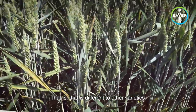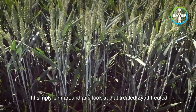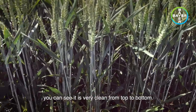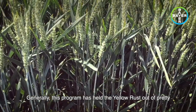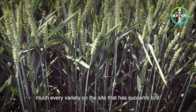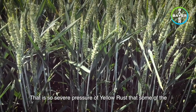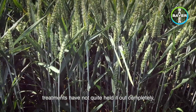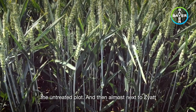That is different to other varieties that we'll come to further down the trial. If I simply turn round and look at that treated Zayat — treated with that program I've previously mentioned — you can see it is very clean from top to bottom. Generally this program has held the yellow rust out of pretty much every variety on the site that has succumbed to it. There is one further down the trial where the yellow rust pressure is so severe that some of the treatments have not quite held it out completely, though they have done a fantastic job compared to the untreated plot.